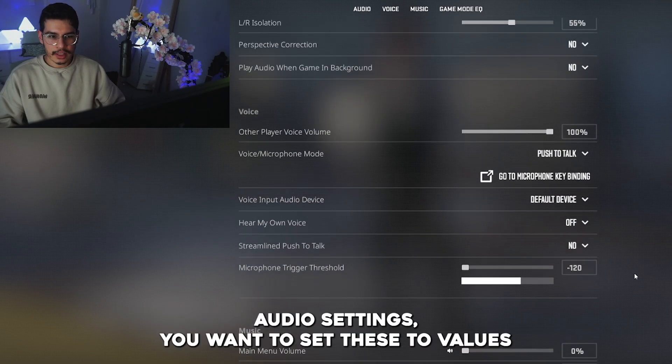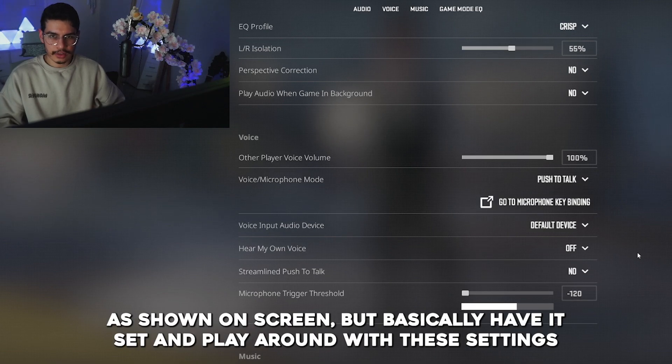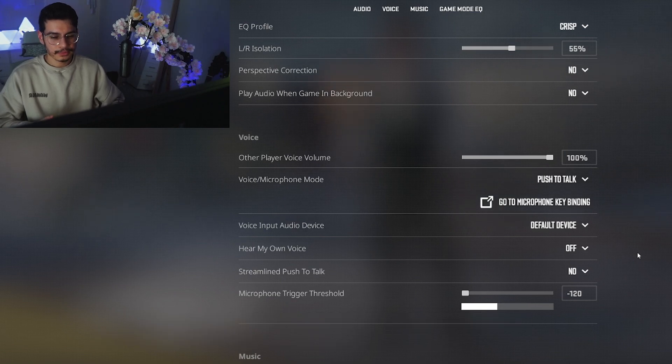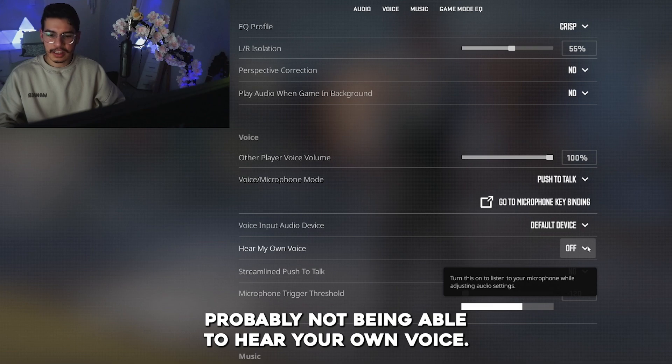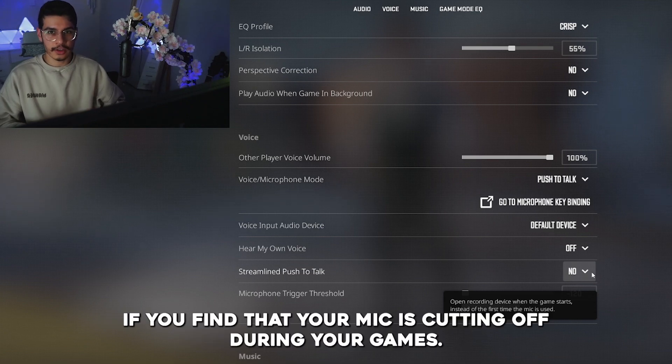For the other audio settings, set these to the values shown on screen, and play around with them so that you're able to communicate effectively with your teammates — including probably not being able to hear your own voice. For some of you, you may want to turn streamlined push to talk on if you find that your mic is cutting off during your games.